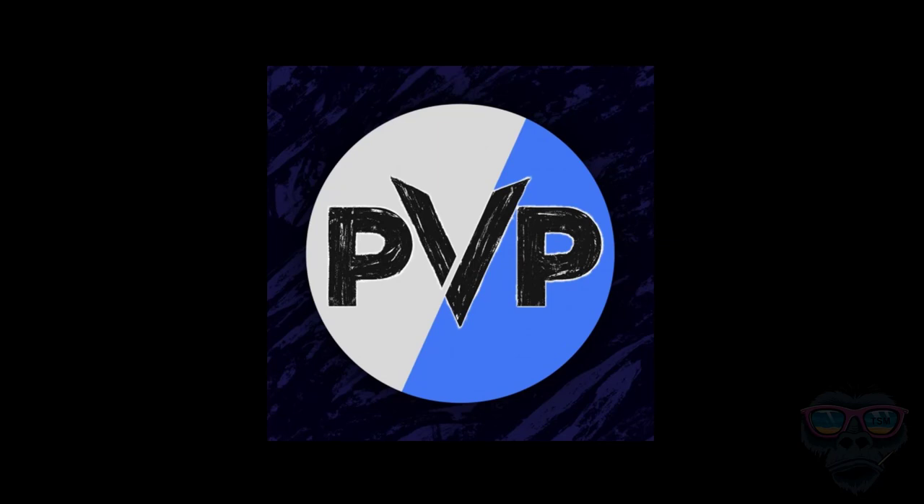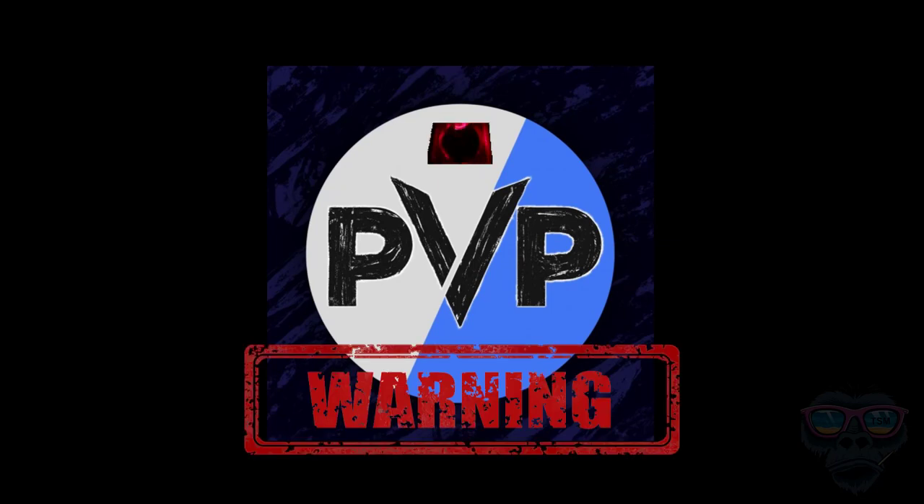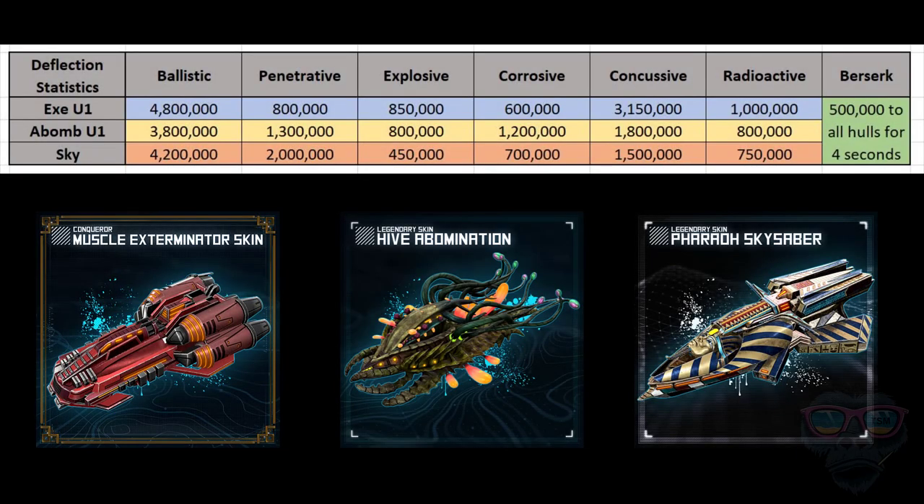So what's the issue? Well, there's a problem coming and I'm not dramatizing it, but I think you need to take notes. These are the three holes that we're generally looking at now: Exterminator, the Abomination, and obviously the Skysaber itself.